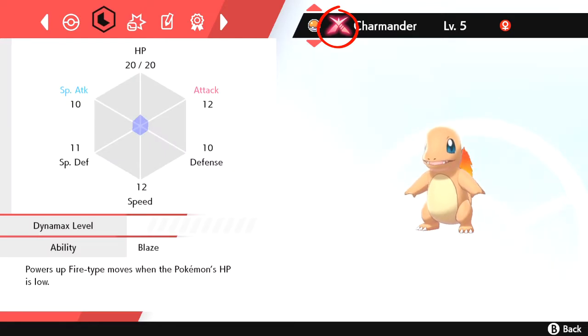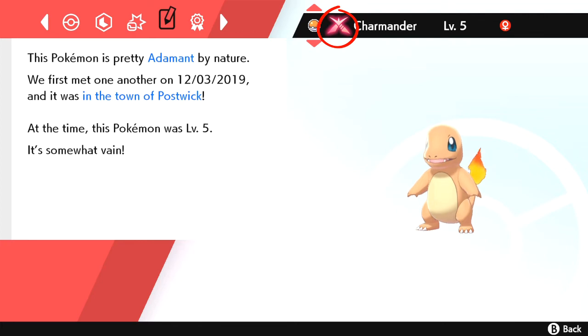This one I got was an Adamant nature, but I think I'm going to go Timid for Charizard for the G-Max Charizard anyway. So I am going to soft reset until I get it. I got a Modest — close enough, I'm fine with that.